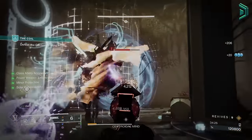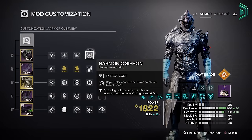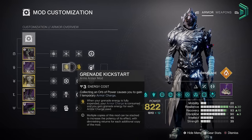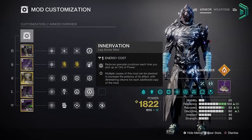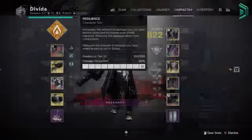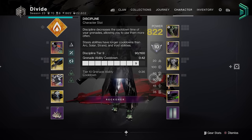For mods, run a solar siphon in the helmet to spawn orbs, and you want those orbs for the two Grenade Kickstart mods which give more grenade energy when you throw a grenade. Every other mod is cooldown mods that affect the grenade so you get them back quicker. Make sure your three stats are focused in resilience, recovery and discipline so that you get abilities back faster while also having more damage resistance in PVE content.